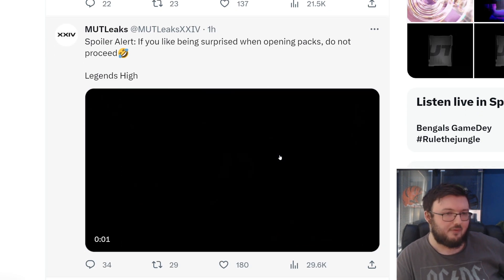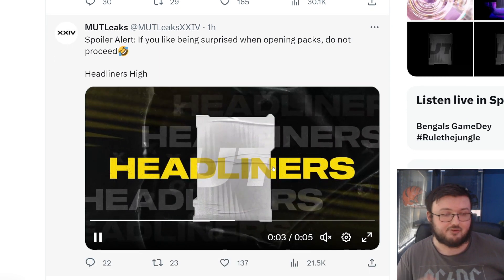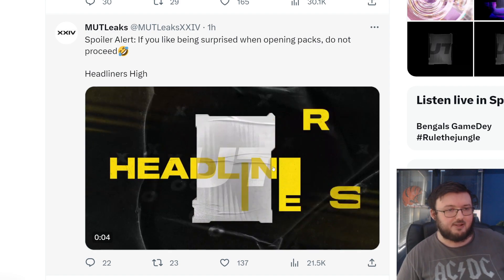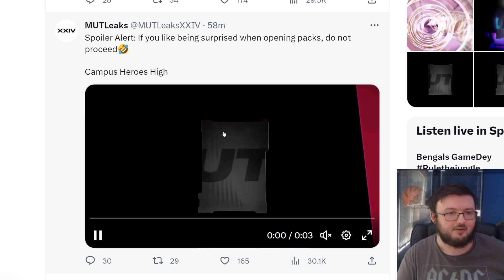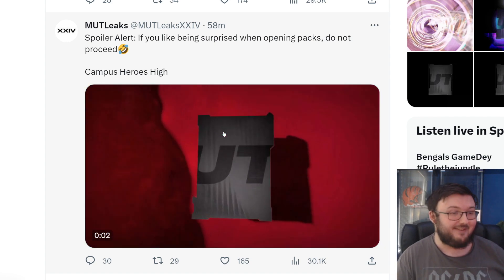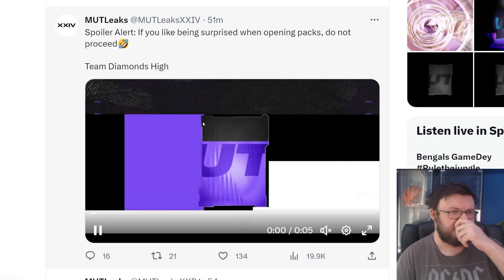This is the Legends high overall animation, which means there's a Legends low overall animation too, which he doesn't show here — but that's interesting. Headliners — this is the day one promo, we're going to see this when we log in on Monday night. We have Campus Heroes high overall, so we already know we're getting Campus Heroes, gold Platinums, and Headliners.